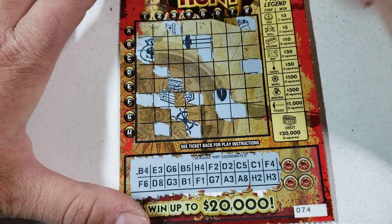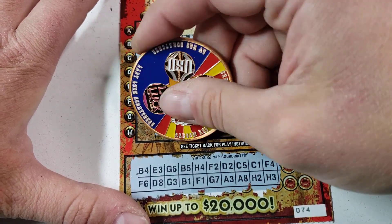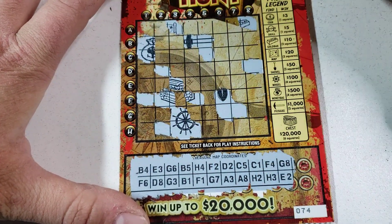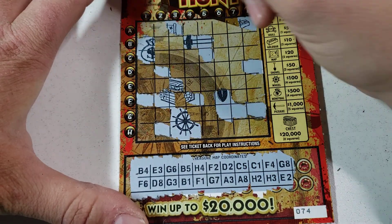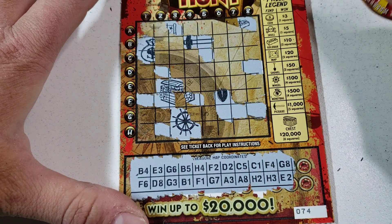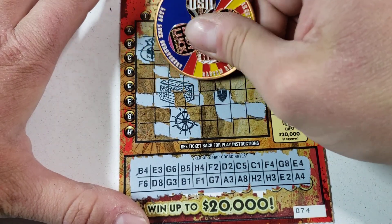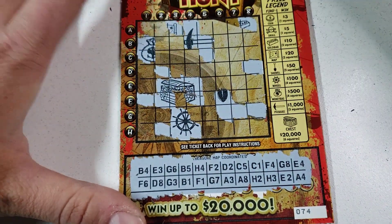Alright, we got two more spots until we get that twenty grand. H3. I told you, I'm gonna get a claimer this year — but it's not gonna be a thousand bucks, it's gonna be nice. E2 — look at that, one more! Oh, chest is six squares, two more here. E4, there it is! And A4 — dang, that one's a dud.